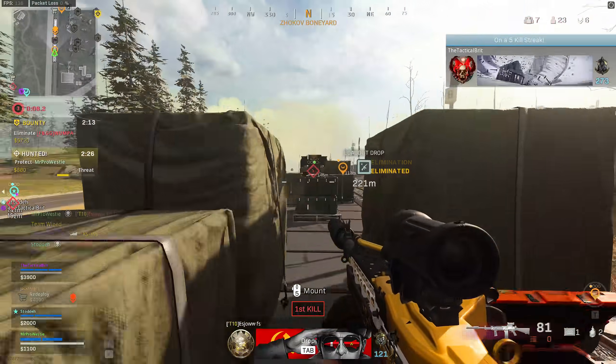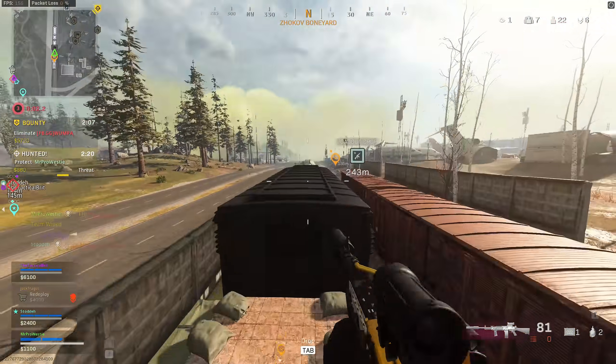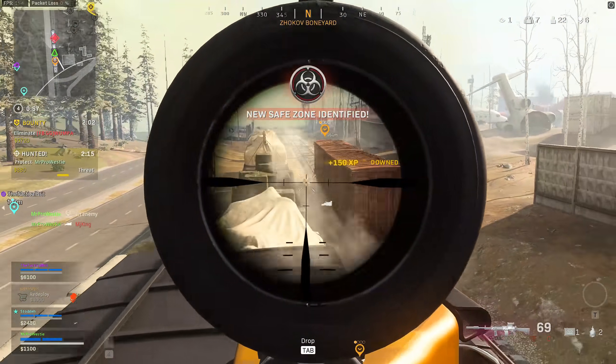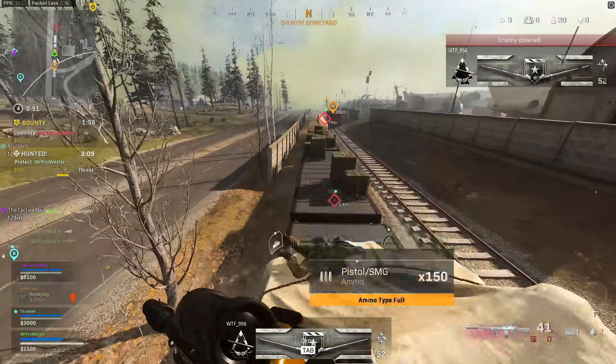This means that for almost any realistic gunfight range — 50 meters, 100 meters, 150 — you're pretty good to just put your sight on the target, hit fire, and the bullet will almost connect instantly. This Stoner, with this build, is a proper beamer.